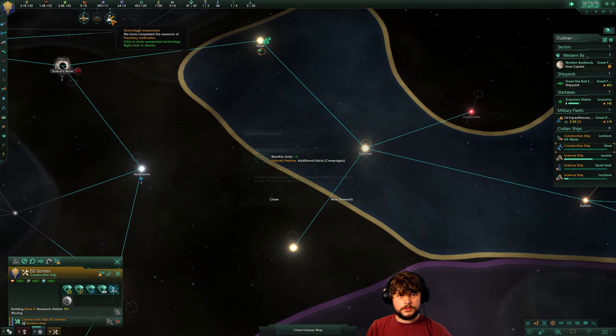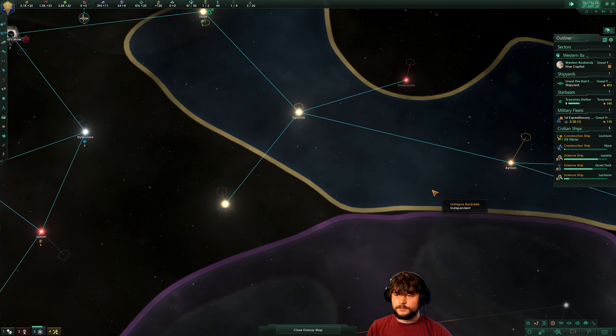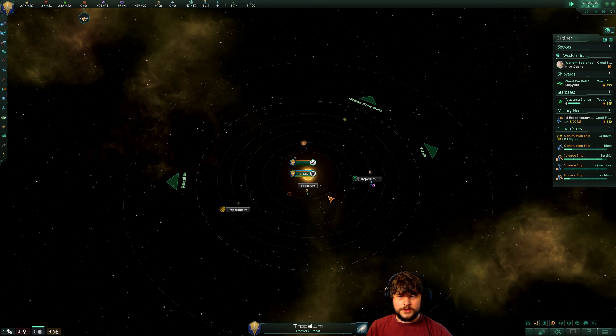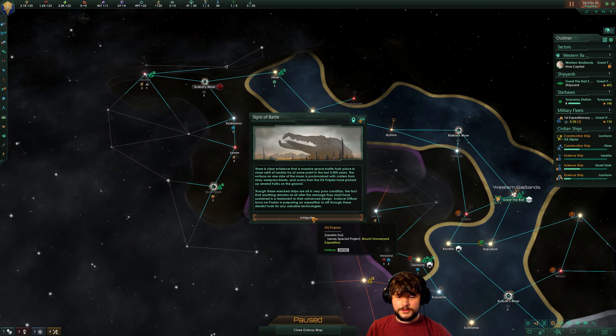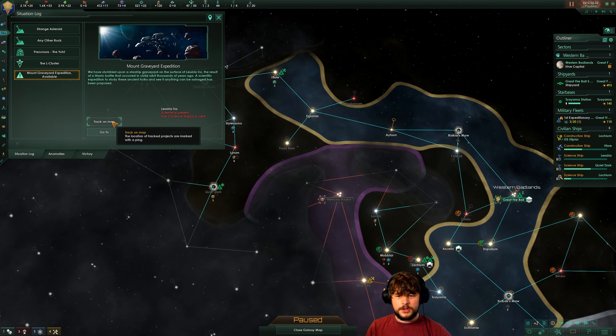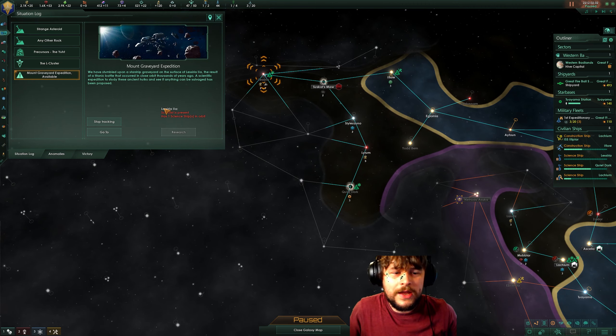Our research has progressed — monthly unity going up, admin capacity increased. This helps with our sprawl — only gives us an extra couple but it builds up over time. We've got the anomaly here. 65% isn't awful. Situation log updated — Mount Graveyard Expedition. We've stumbled upon a starship graveyard on the surface of Lesteria Ilya, a result of a titanic battle that occurred thousands of years ago. A scientific expedition to study these ancient wrecks and see if anything can be salvaged has been proposed.